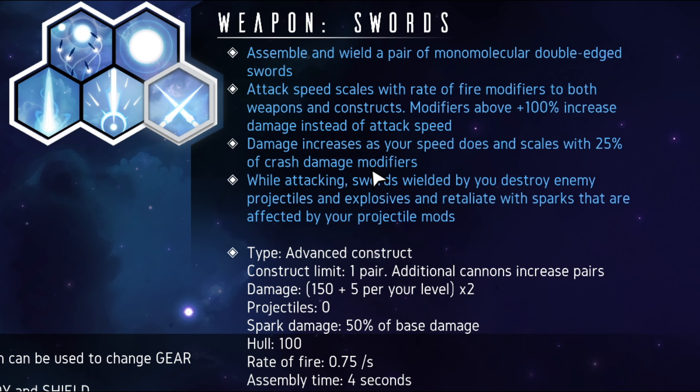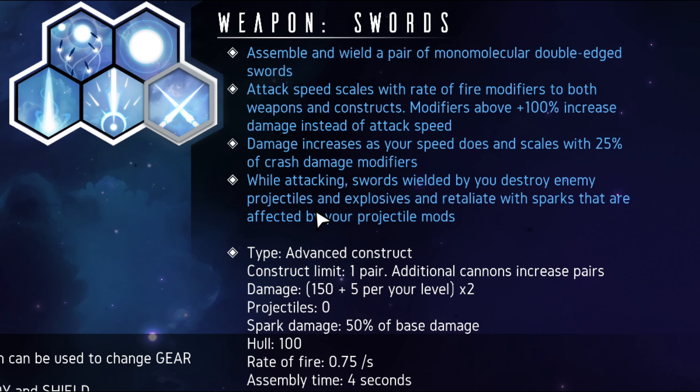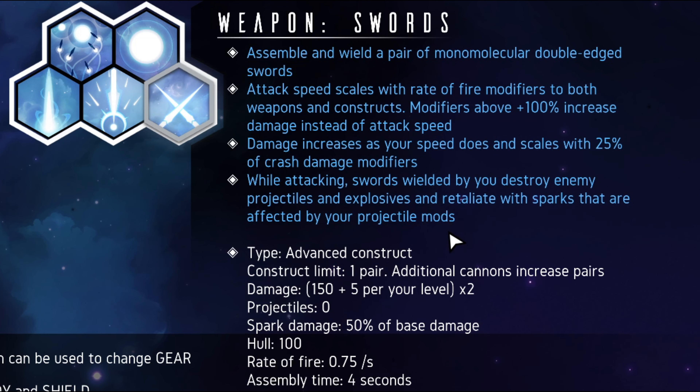Damage increases as your speed does — very good. And scales with 25% of crash damage modifiers — now that is good. While attacking, swords wielded by you destroy enemy projectiles and explosives, and retaliate with sparks that are affected by your projectile mods. So any time we destroy a projectile or explosive being launched at us, they're going to generate projectiles outward in a big arc pattern to take out other enemies.